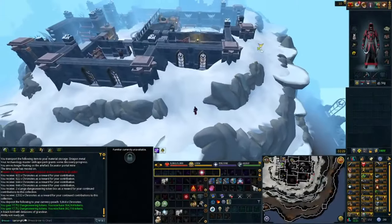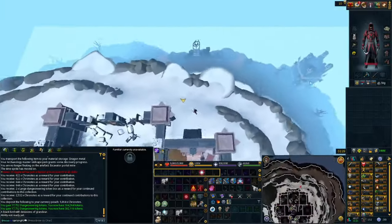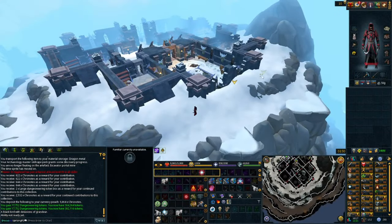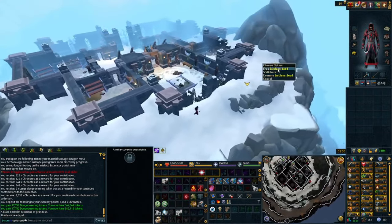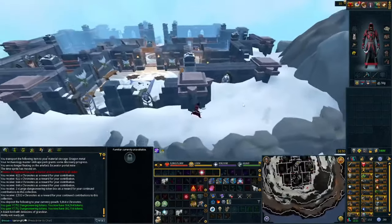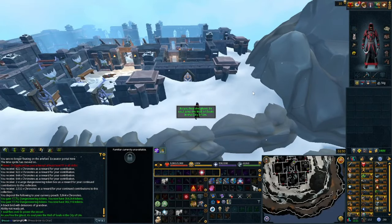Before we get into the method, I wanted to point out one little secret trick with this dig site. If you run into the back of the dig site, you will find a Listless Dead. Click on it and you will get some souls sent to the Well of Souls in the city of Um. Just a little side quest, in case you guys haven't seen it.